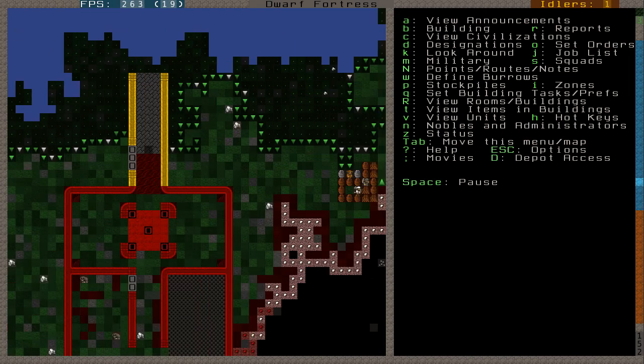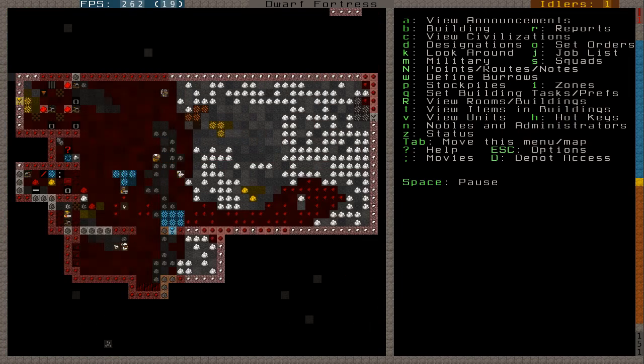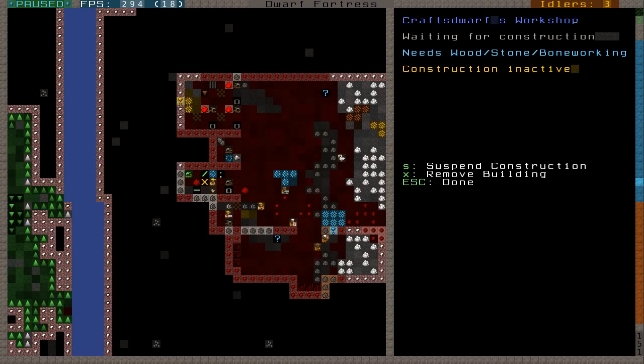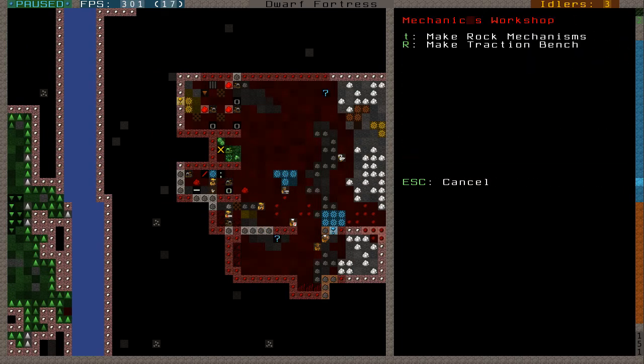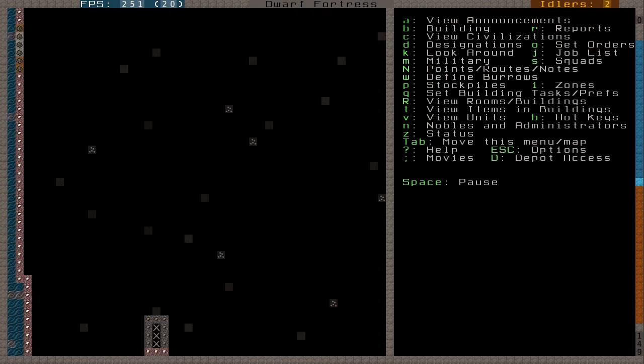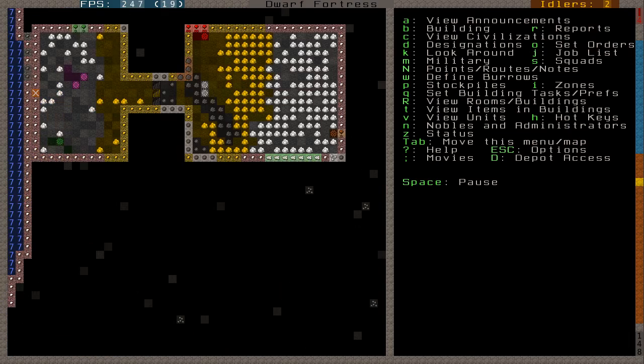I can go ahead and check our progress. It looks like our stockpiles are finished, so I'm going to set everything to dump and reclaim the area. Our mechanic is done, so I'm going to make a few rock mechanisms to make our floodgate — which is the next thing I'm going to cover — on how to irrigate ground. We're going to need three mechanisms: one for a lever, and two mechanics to connect the lever to the floodgate so we can operate it remotely. I'm going to make the lever somewhere safe — if I leave it near the water and there's water flushed out, nobody can touch the lever because it's dangerous terrain.